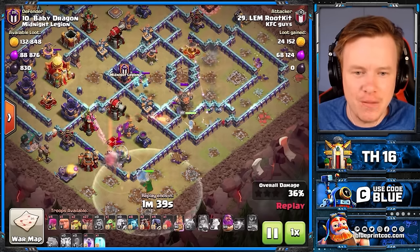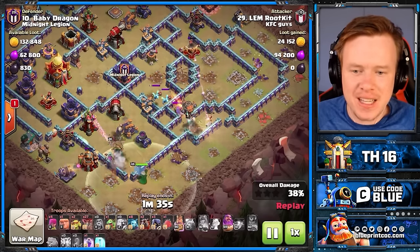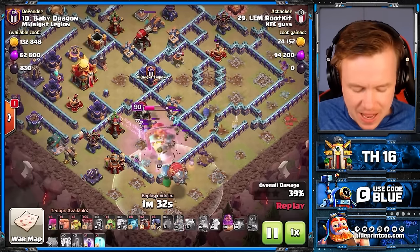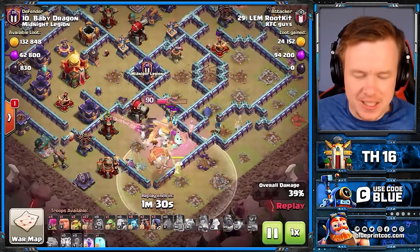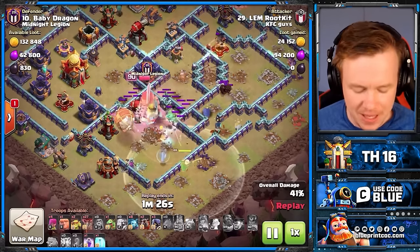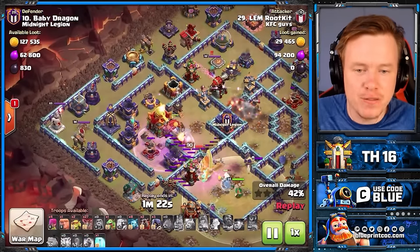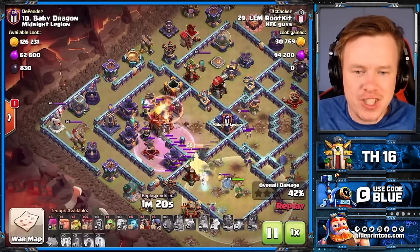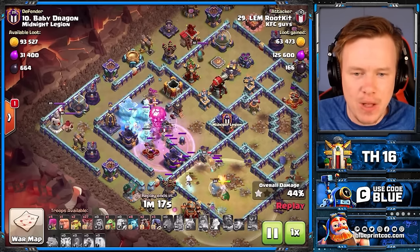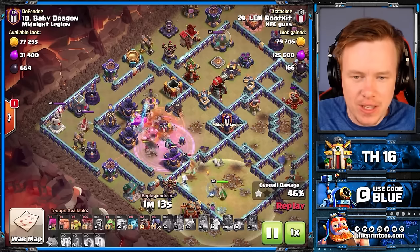Not bringing the fox, just bringing the diggy. Then we're going to use the warden ability here to deal with the defensive CC, and also to get through this scatter comp and get the blimp to the town hall. This should take the tunnel down — that's what the rage and freeze are for. The rage takes down the town hall, and we freeze the invis tower as well. That all goes down.